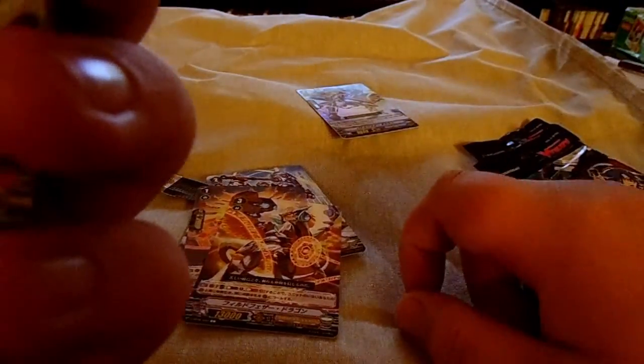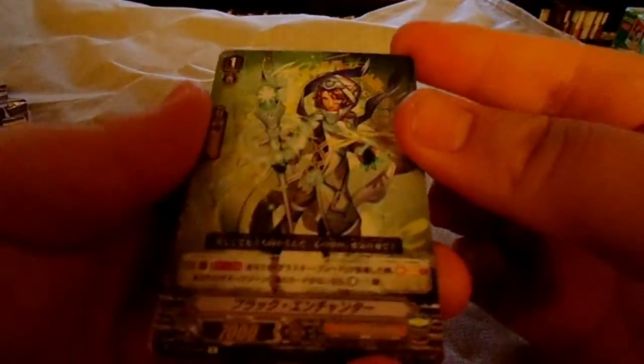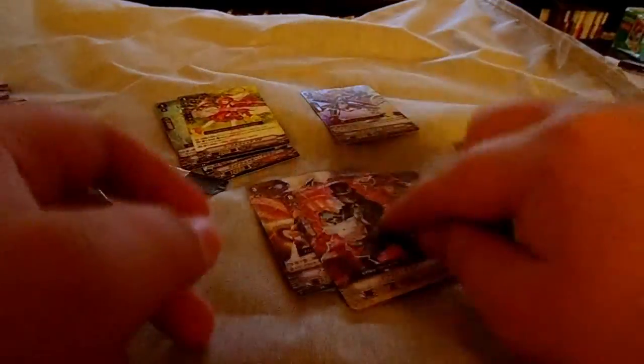I forget the name of this thing. Ooh, this is the new... it kind of looks like Great Composure Dragon, but I'm not super familiar with this set, so I'm not sure what this is. But it's definitely Narukami. And then for the second rare of the pack, we have a new Magus card, it looks like. And then we got Narukami Grade 2 and a reprint of the OTT Draw Trigger.